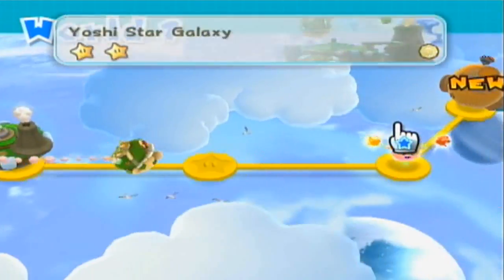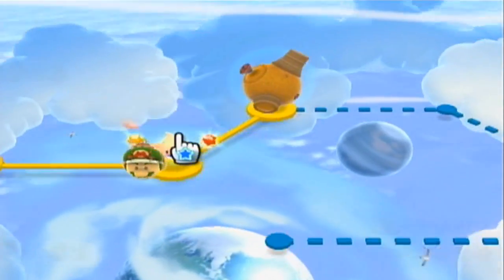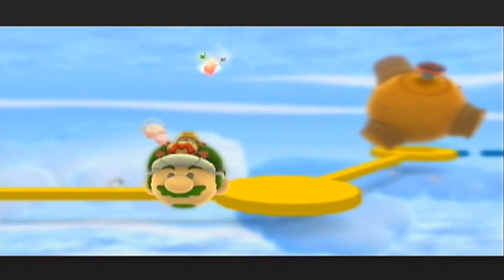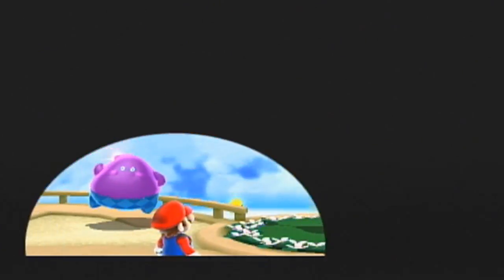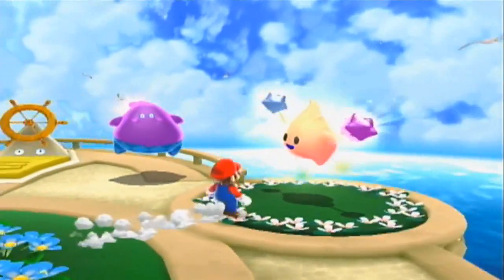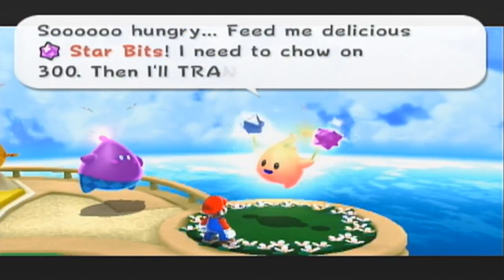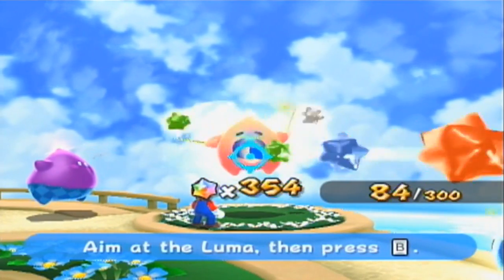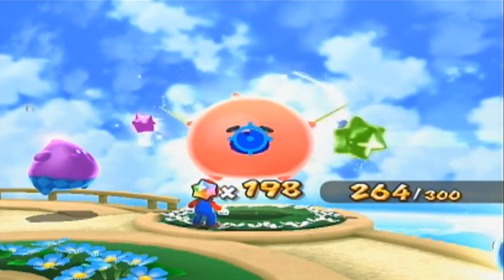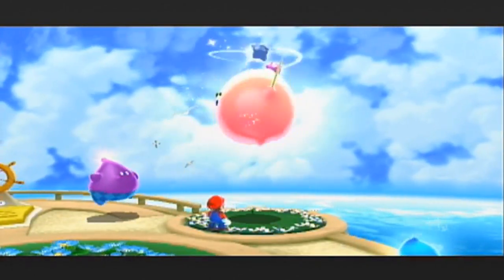Let's jump back on here, and we have a hungry Luma. We know how these guys work. If you have that amount of star bits, you can actually pay the Luma, and by doing that you'll unlock a new galaxy or a new route. So let's go ahead and feed this little guy. Okay, 300. I didn't want to feed them all at once because I didn't want that Luma to get super bloated or anything. But yeah, that'll unlock a new galaxy over here.